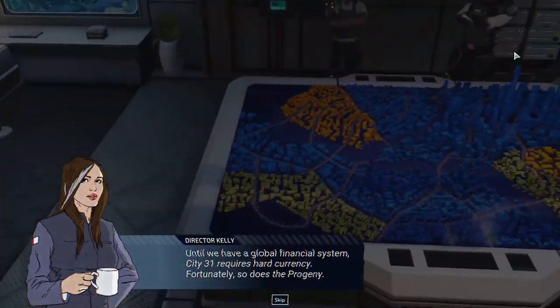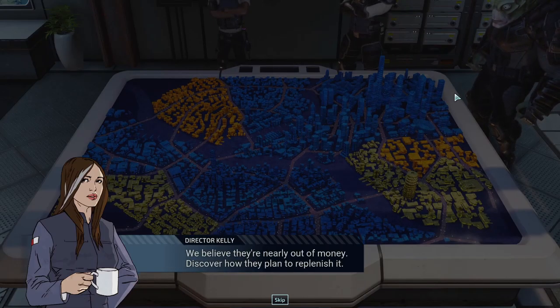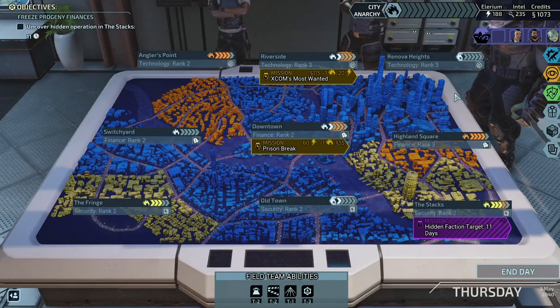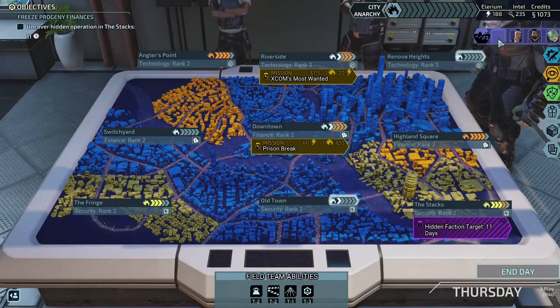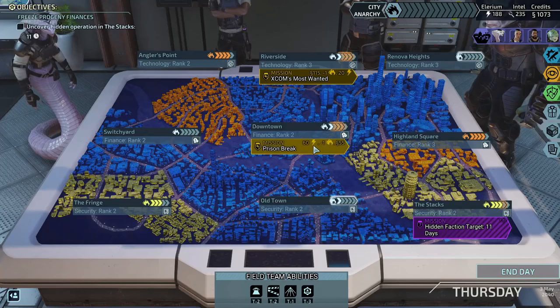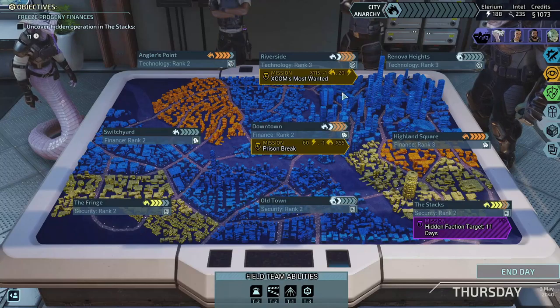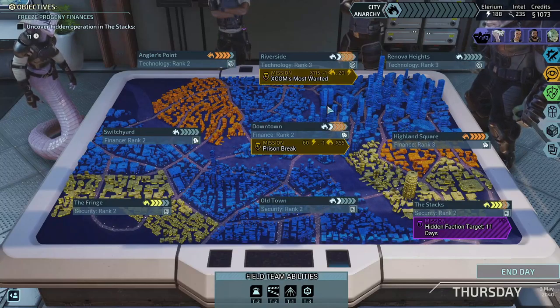Hopefully that's going to get done. We have a global financial system - City 31 requires hard currency, fortunately so does the Progeny. We believe they're nearly out of money - discover how they plan to replenish it. That was the same one I did then. We did end up taking Shelter off the team, so I guess we get Twerk back on it and we can see what Tag Team does because I didn't read what that one did.